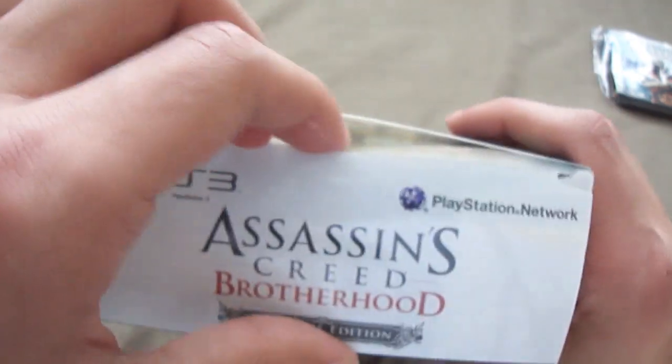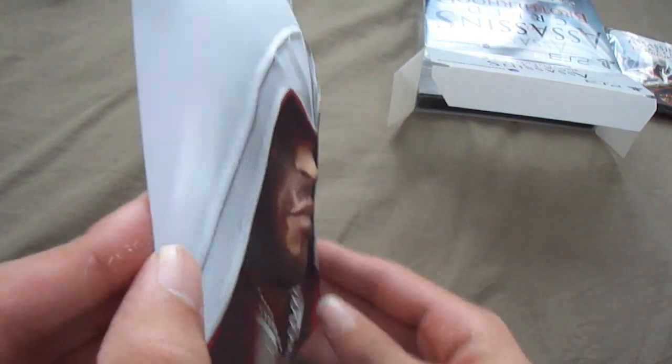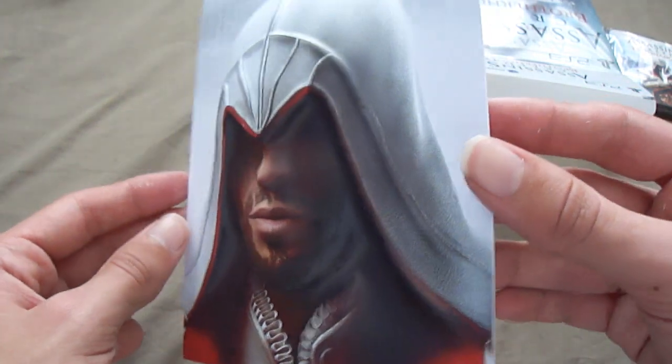We'll go ahead and open it up. Looking straight in, we'll take out the portrait first. So here we have that 3D portrait — this is the thing that was in the front of the box. It's actually 3D, it's pretty nice, pretty detailed, and this is of the main character, Ezio I think his name is. We'll put that to the side.